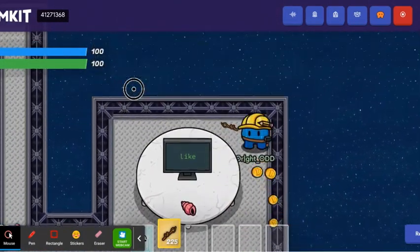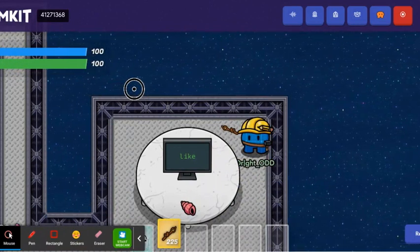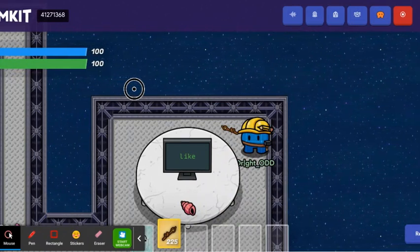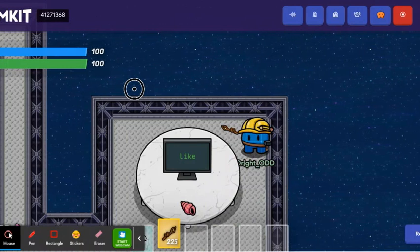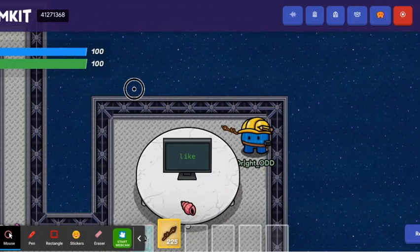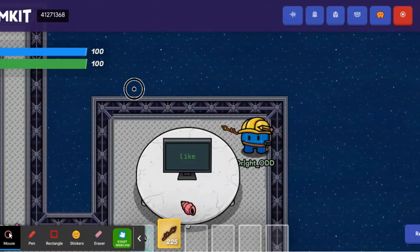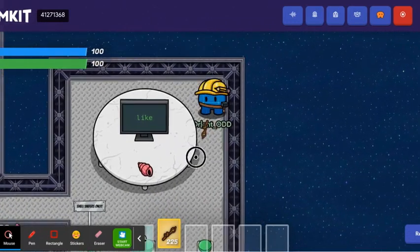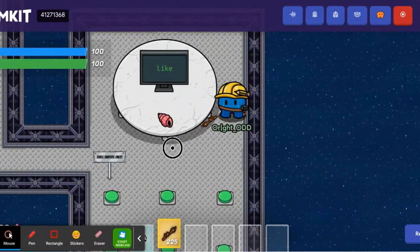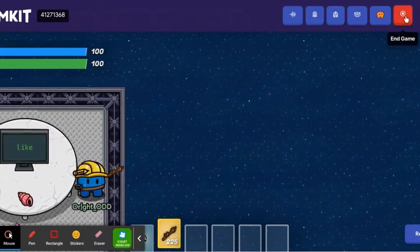Imagine a whole game where you have to walk onto keyboard buttons to type answers. You'd have to move around to click the keys on a keyboard in order to answer questions to progress. I'd keep the keys a little spaced apart but it'd still be pretty tricky — and pretty funny. I'd want to make sure some buttons are possible to miss on purpose but still make it tricky.